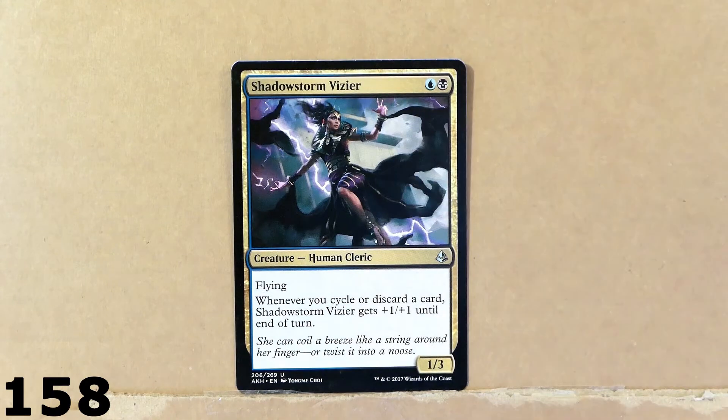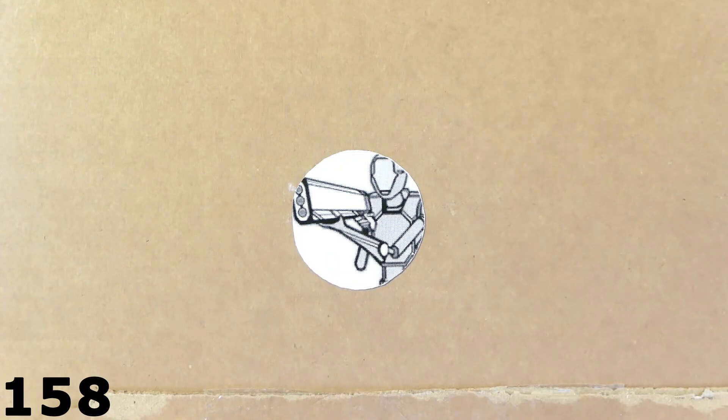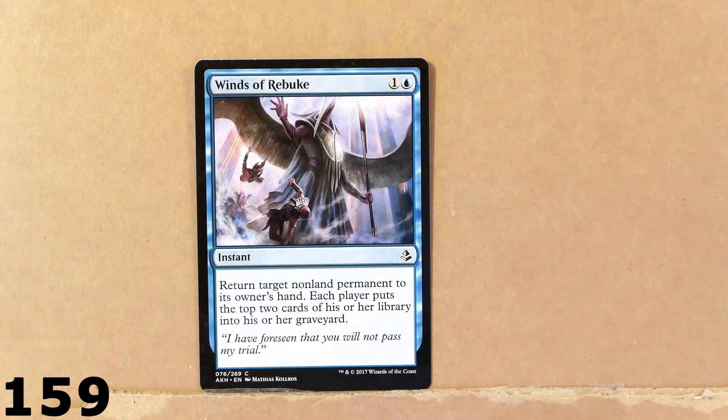Here we've got this Shadowstorm Vizier — Human Cleric. Up next we've got this instant right here: Winds of Rebuke.